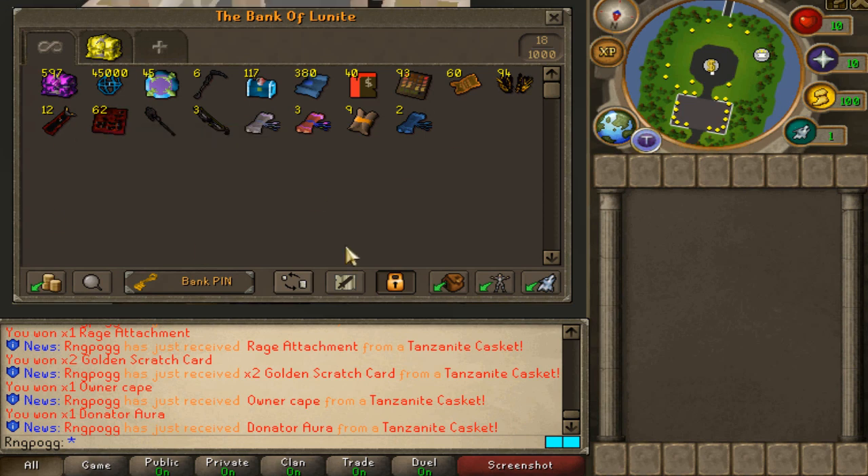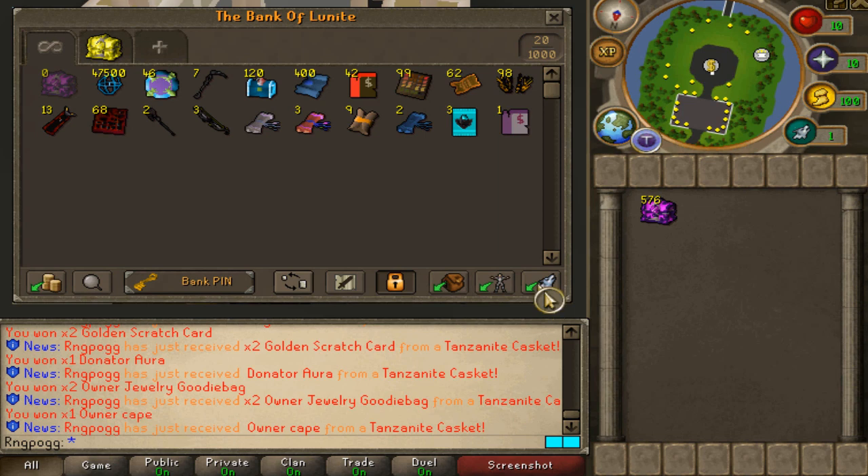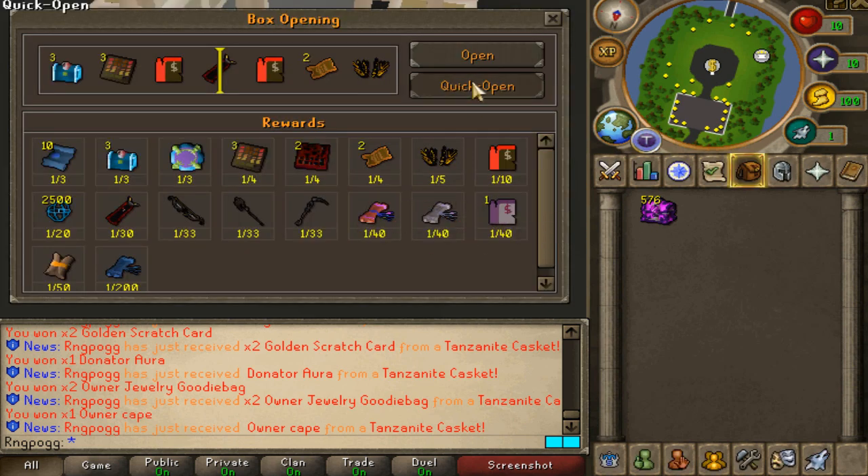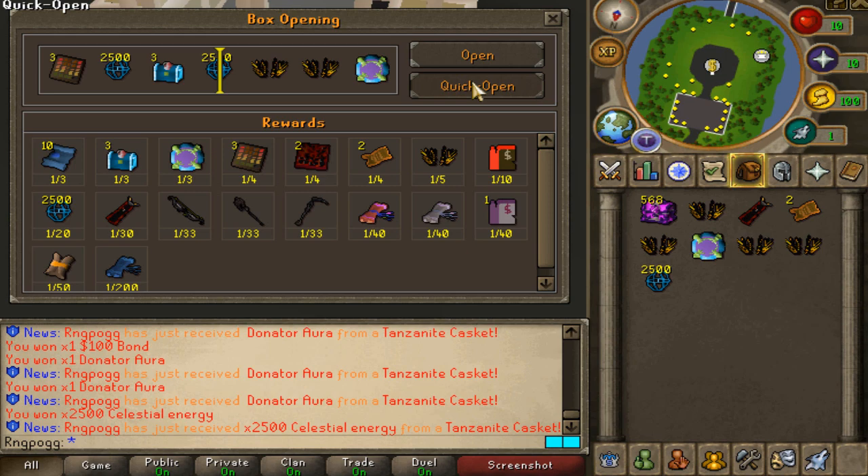That is the loot after 400 caskets opened, looking super nice. My favorite is definitely this big ass stack of Casket Merchant Scrolls. Let's keep going. Oh shit — we've just completed the collection, I didn't even realize! We get three gold packages for that one. We'll open them a bit later. And bro, the own attachment was missing — we've only pulled one in 400. That is 10 times worse than the actual drop rate.